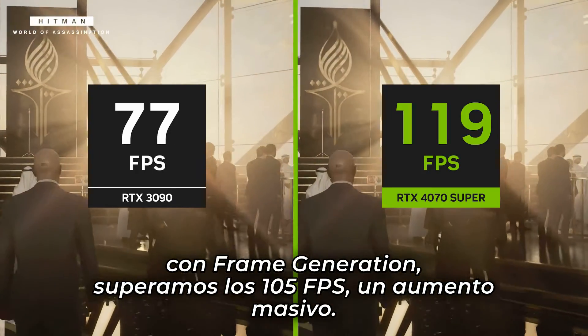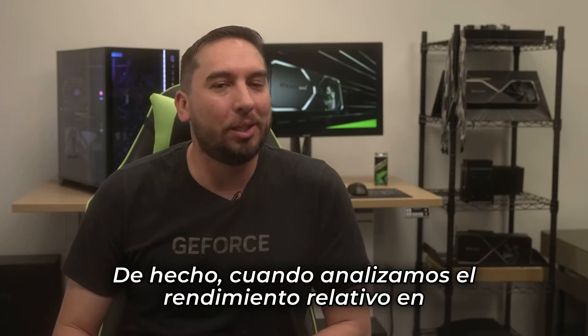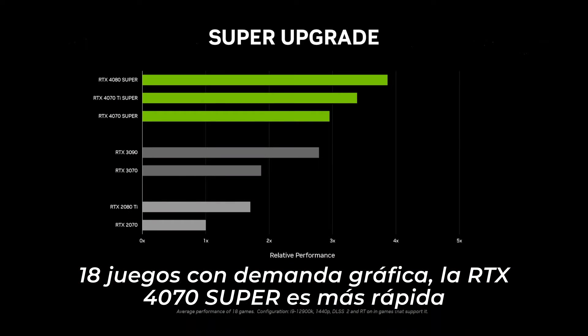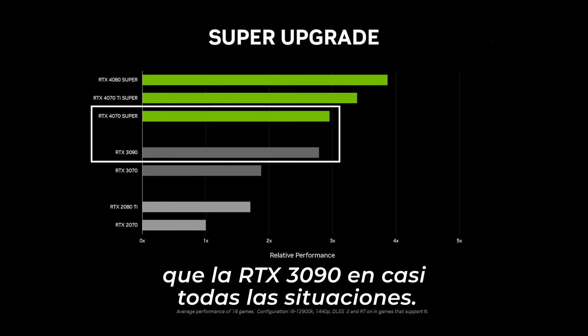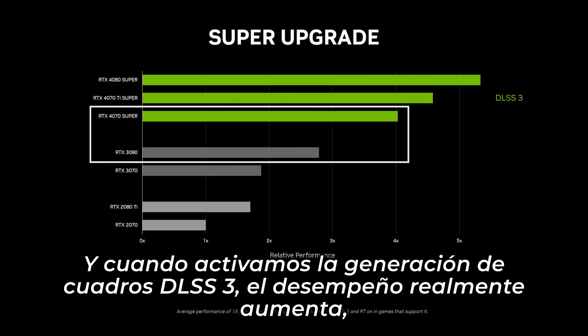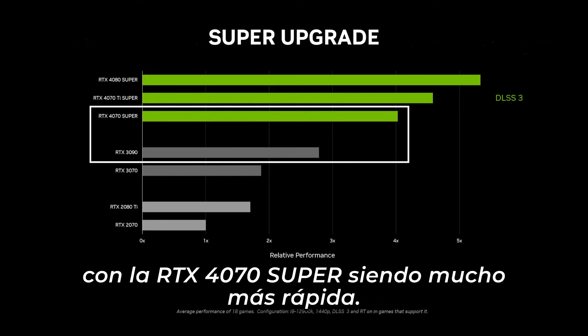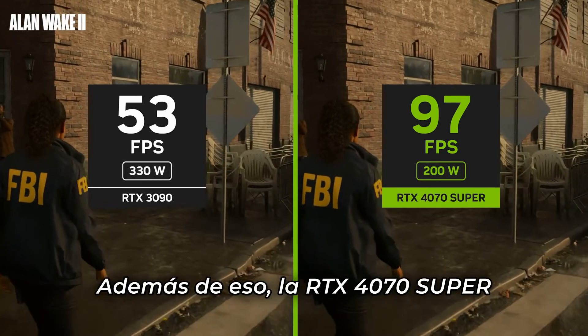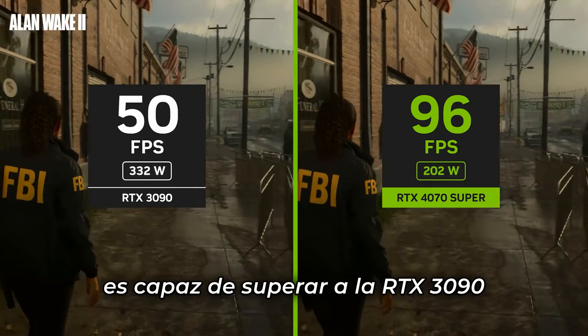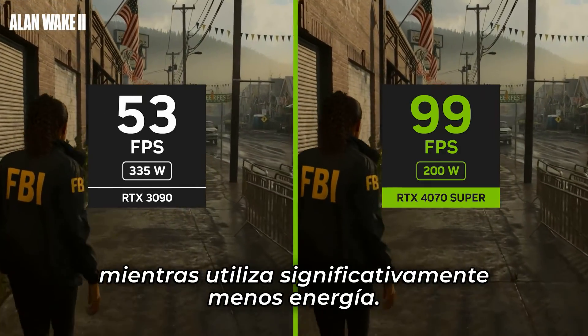In fact, when we look at the relative performance across 18 graphically demanding games, the RTX 4070 Super is faster than the RTX 3090 in nearly all situations. And when we turn on DLSS 3 frame generation, the performance really amps up, with the RTX 4070 Super being much faster. On top of that, the RTX 4070 Super is able to outperform the RTX 3090 all while using significantly lower power.